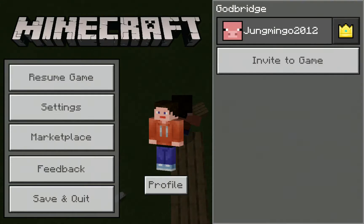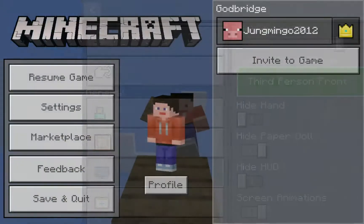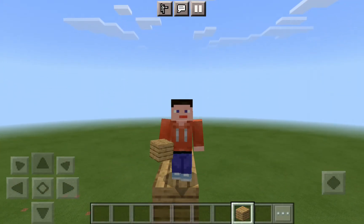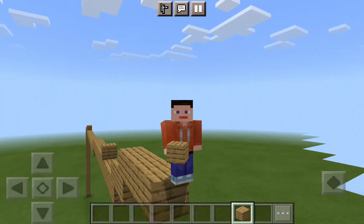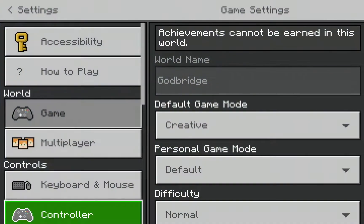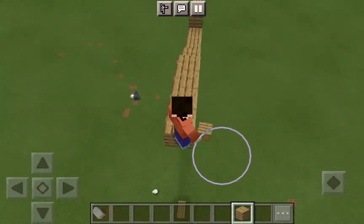I wanted to quickly check if I put third person front - can I guard bridge forwards? It doesn't let me place blocks, so I don't think you can do it that way. But today I showed you how to guard bridge.